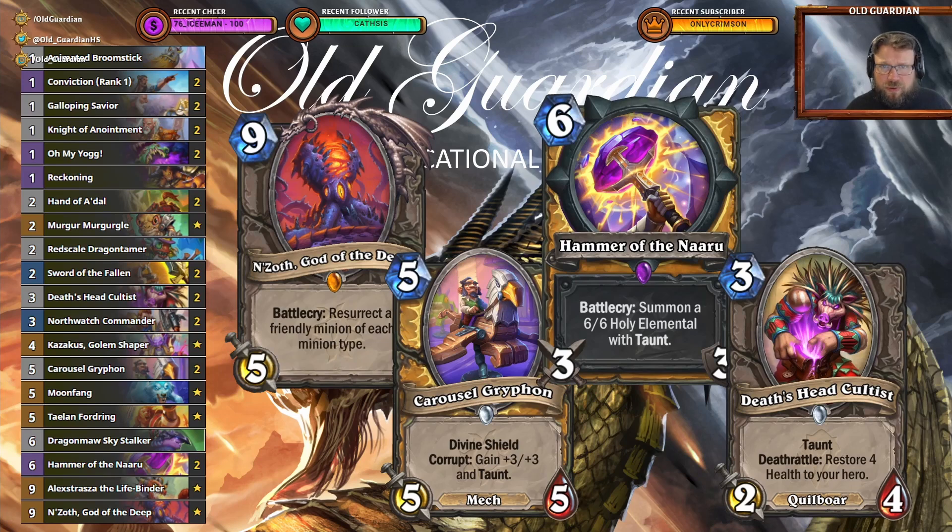Basic fundamentals are all still the same: N'Zoth, Guard of the Deep, resurrecting friendly minions of each minion type. Paladin has some sweet minions, with Carousel Gryphon being an excellent mech, Hammer of the Naaru giving some excellent elementals, and one of my favorites in the current meta, Death's Head Cultist. Most N'Zoth Paladin decks don't run any Quillboars, but there is a Quillboar that's an early game minion, a defensive taunt minion, and a minion that heals you — and all of those tick the box for what N'Zoth Paladin really lacks in this current meta. Adding Death's Head Cultist to my deck just had stunning results.